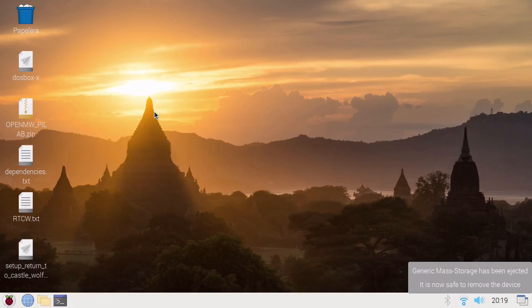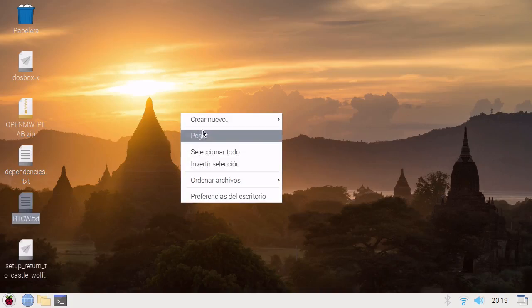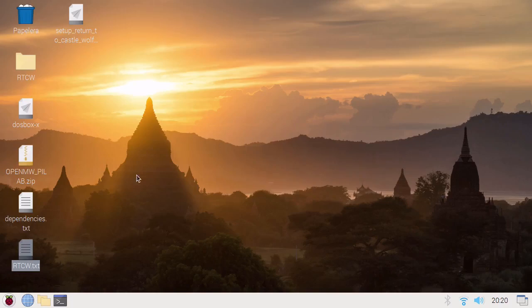Hello guys, so today I will show you how to install Wolfenstein on Return to Castle on Raspberry Pi 4. So we have here our setup from GOG, from Return to Castle, and we have this text file I created with the instructions. So we will create a folder and we will move the files there.